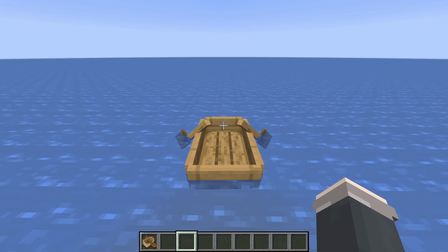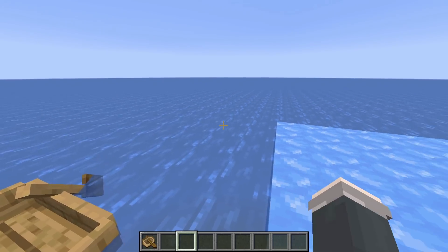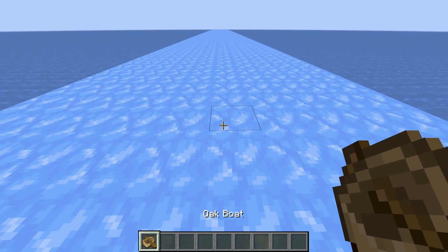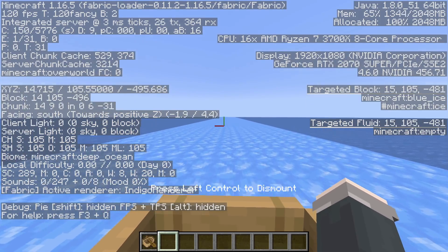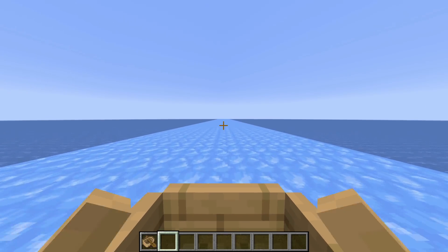Speaking of water travel, why use a boat on water when you can use it on ice? With a boat on the surface of blue ice, you shoot across at 70 blocks per second, one of the funnest and fastest ways to travel in the whole game.